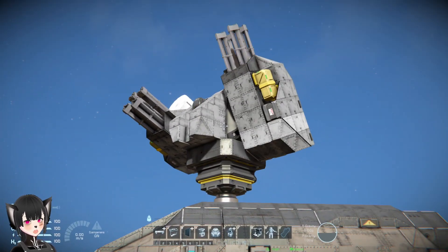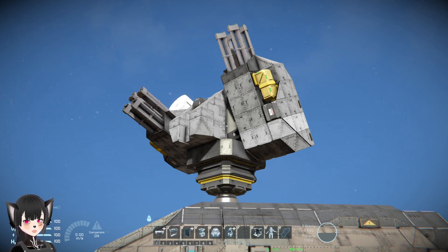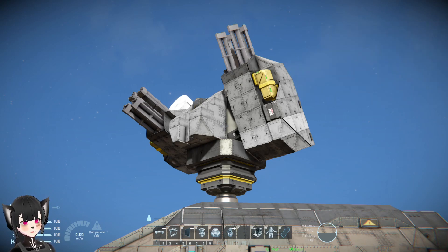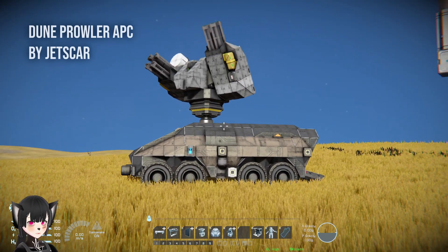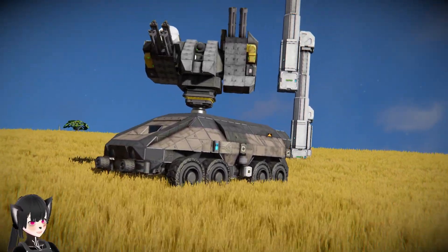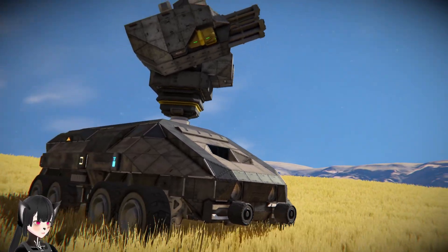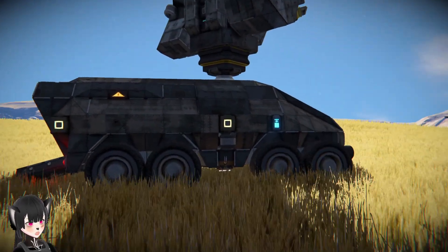This is an example of a custom turret on large grid vehicles, which doesn't make sense for the reasons I've explained in another video. On a large grid vehicle it makes more sense to use the default turrets because they are more reliable and strong, and they are also more PCU efficient. Those are the short explanation.